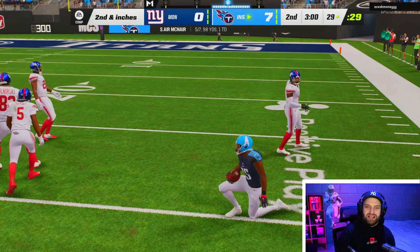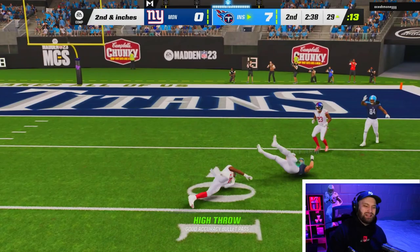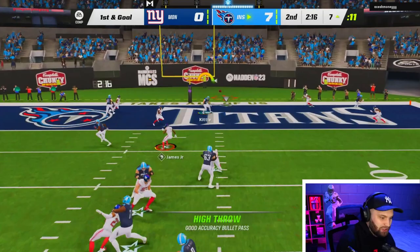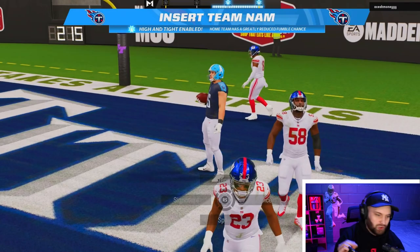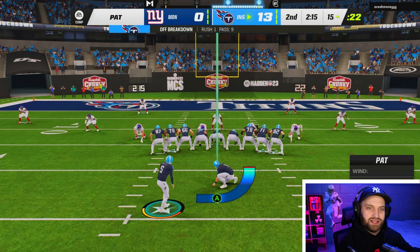LeSean McCoy gets a nice run — I have a separate gameplay for him but we'll take free plays. I can't tell if he's in man or zone so I'm just going to quick snap verticals and maybe hit a high ball. He is in man — we get him wide open. Nobody expects you to run verticals inside the 10 yard line, but if you quick snap and look for that high ball it's one of my favorite plays down there. We get touchdowns like that all the time.